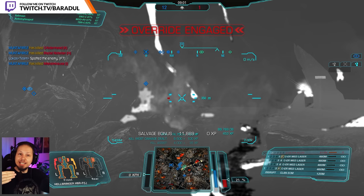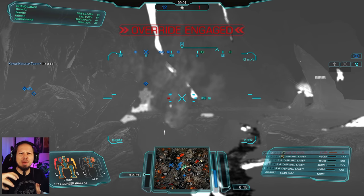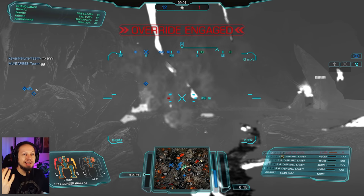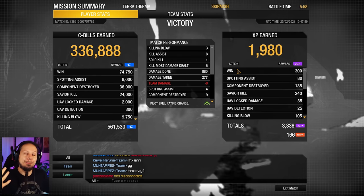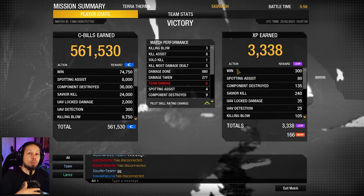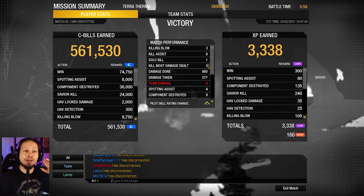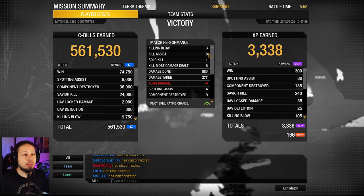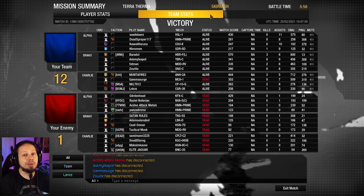That is how you hold a firing line, especially when the enemies are coming from Fox 7 — there's a big choke point and they don't have much cover crossing open terrain. We held it, we won. The enemies had the worst spawn but could have gone around Gulf 8 to counter that. Anyway, we got 5 kill most damage dealt, 3 killing blows, 8 assists, 880 damage done, and 9 components destroyed. That was the first round — let's go to the next one.